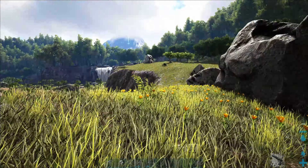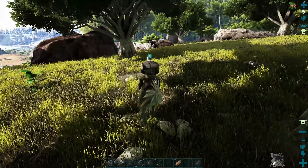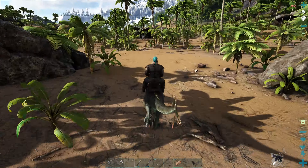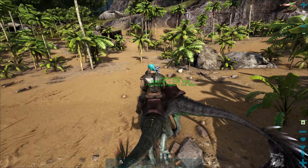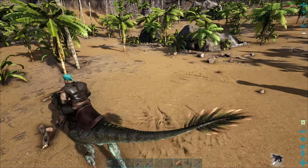We got our brand new raptor here now, and we got these two at the same time. This one does really good damage but doesn't have great health. We're going to go down the beach a little bit and inspect what we can find, because we really need to find crystal. I still need to fix my imprinting settings so it doesn't 100% imprint from one thing.